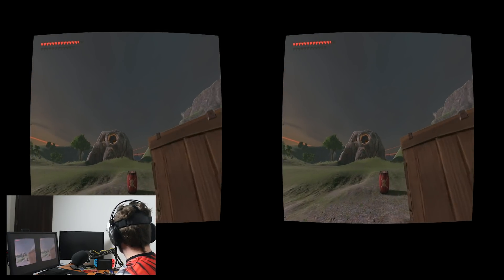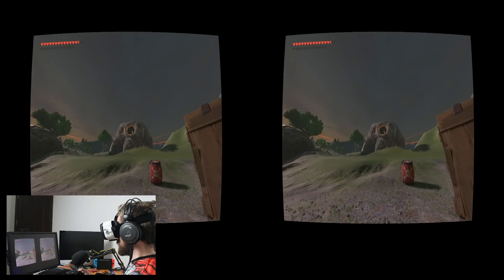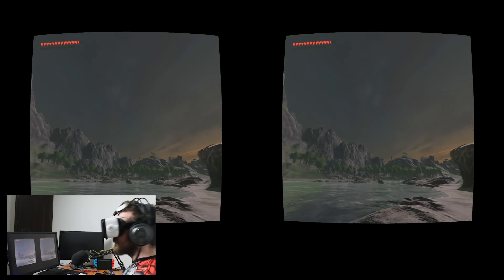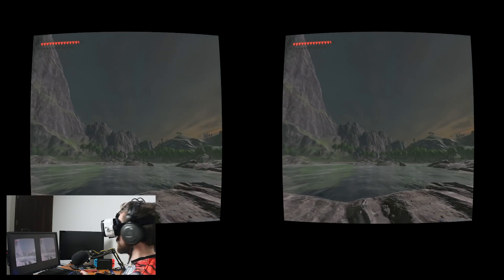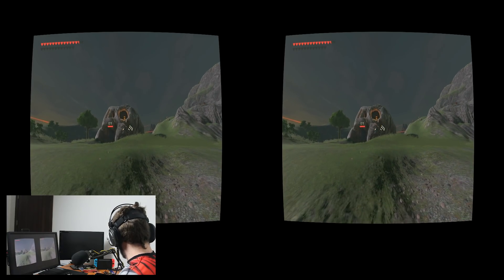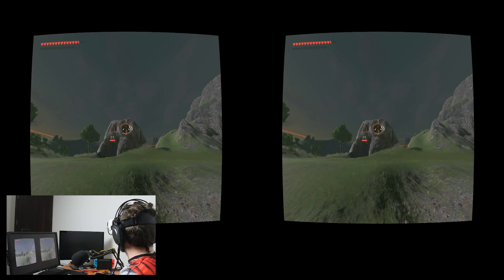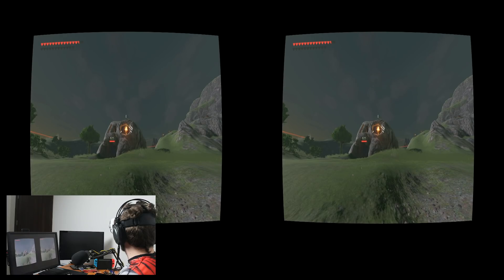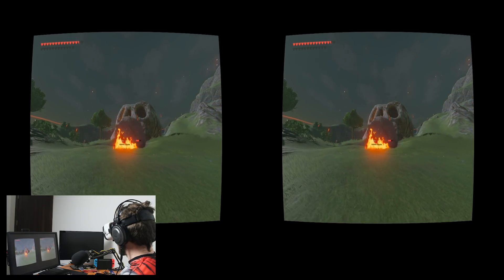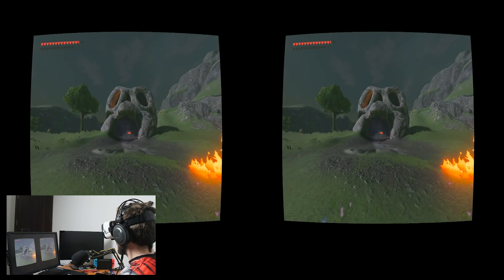The motion telemetry data is then translated via Cemu and Cemu Hook from my Android device using an Android motion source input, and as you can very clearly see when I turn my head, there is very, very little latency. When compared to the motion we have when using the Switch VR mode, at least in relation to the gyroscope movement, I would have to say that the experience is pretty much the exact same.